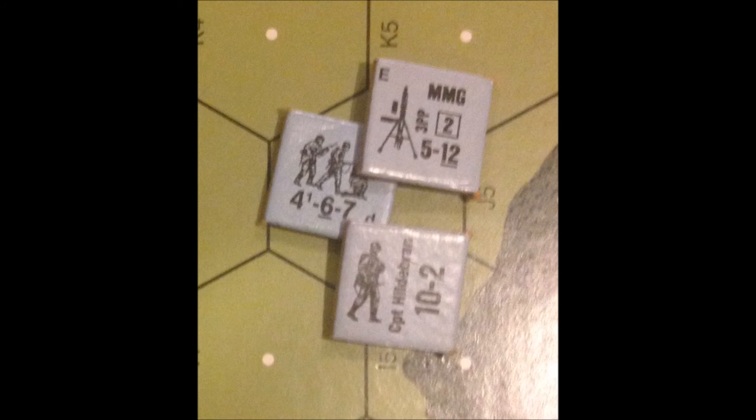The German leader rolls first and needs a 10 or less to remain unbroken. He rolls a 9 and is unharmed. The German player now rolls for the squad, subtracting 2 from the dice roll due to the leadership modifier of the 10-2 leader stacked with them. The German player rolls an 8 for the squad; 8 minus 2 is a 6, which is less than the 7 morale, so the squad passes.